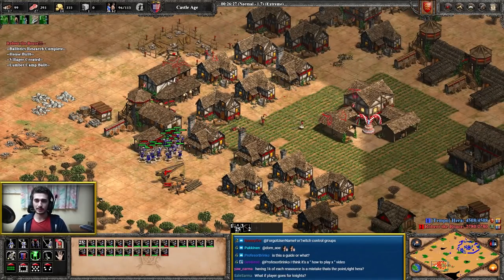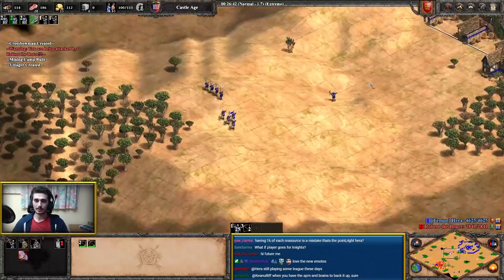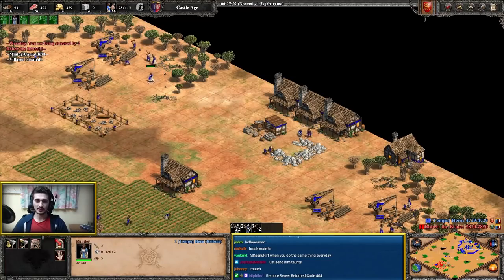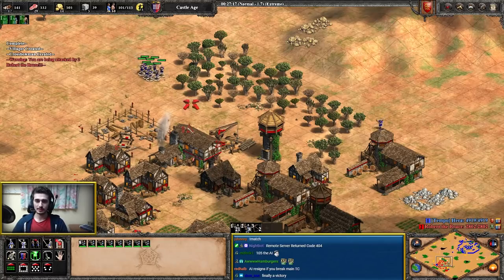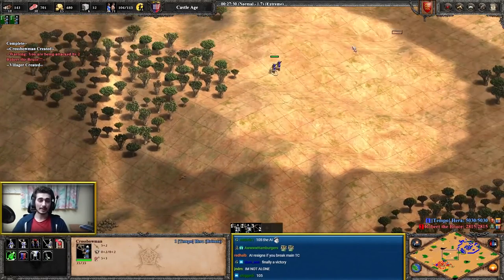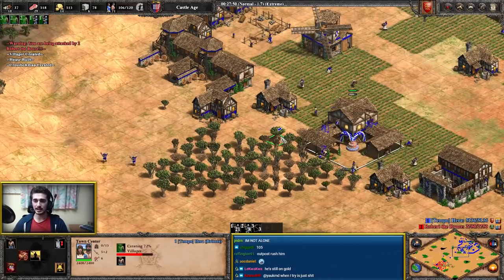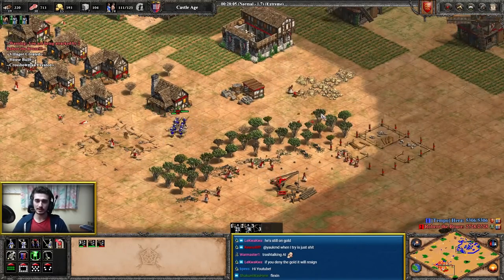Just cleaning up some villagers — the game is pretty much over. Keep your new army active and don't idle. I like to have one house villager just making houses throughout castle age, it really helps. The extreme AI looks pathetic because he faced someone who knows a build order. It doesn't take a lot of skill — it just takes practice. You don't need a lot of skill contrary to what many people think; just practice your early game and you'll get there for sure.